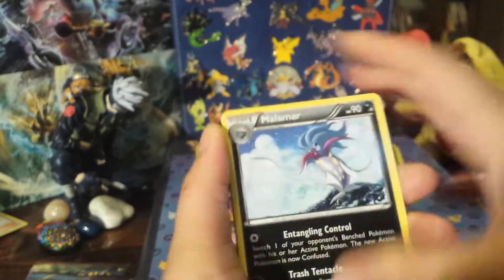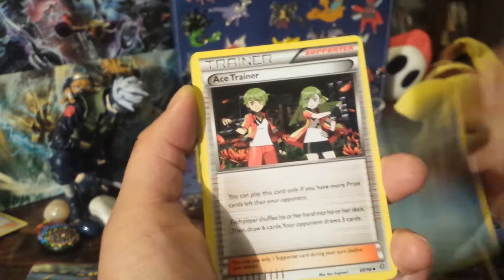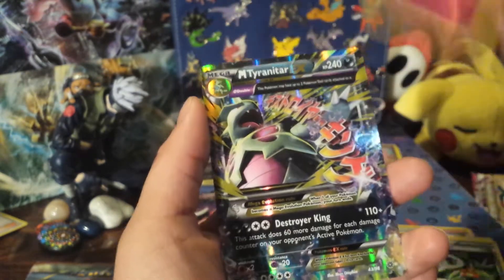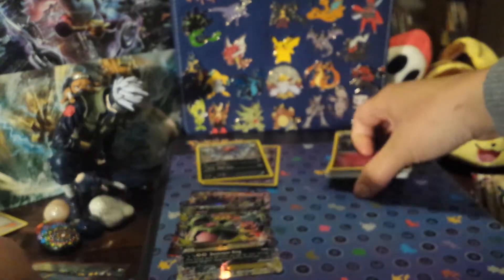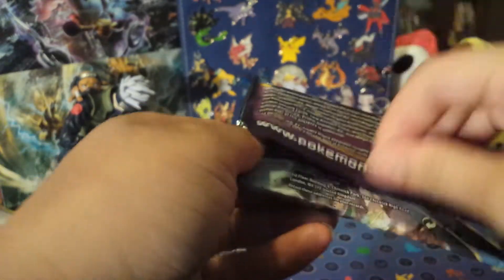Alright, second pack. I can't believe I'm one pack in and already got an EX. We have a Garbodor, Ace Trainer, Gloom, Sceptile Spirit Link, World Traverse, and — another Mega in a row — Mega Tyranitar EX! Wow, these six packs are crazy. I kind of want to go ahead and get me another one. There's another Ancient Origins code for you guys.